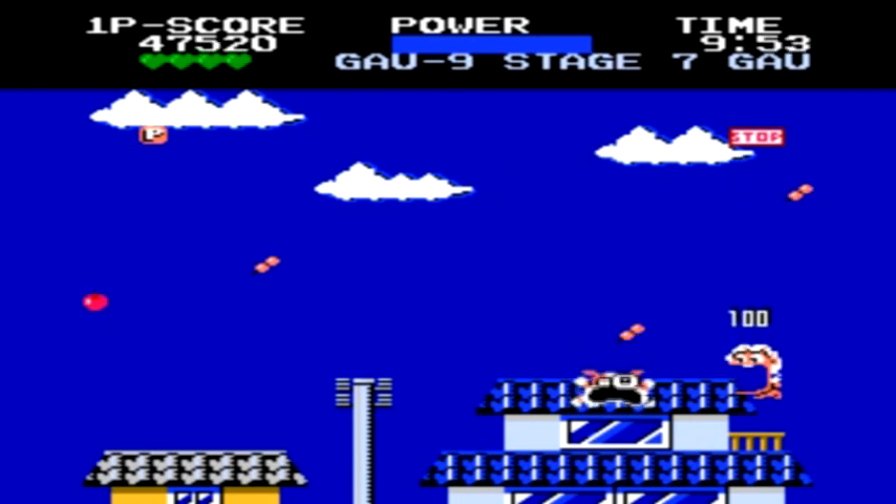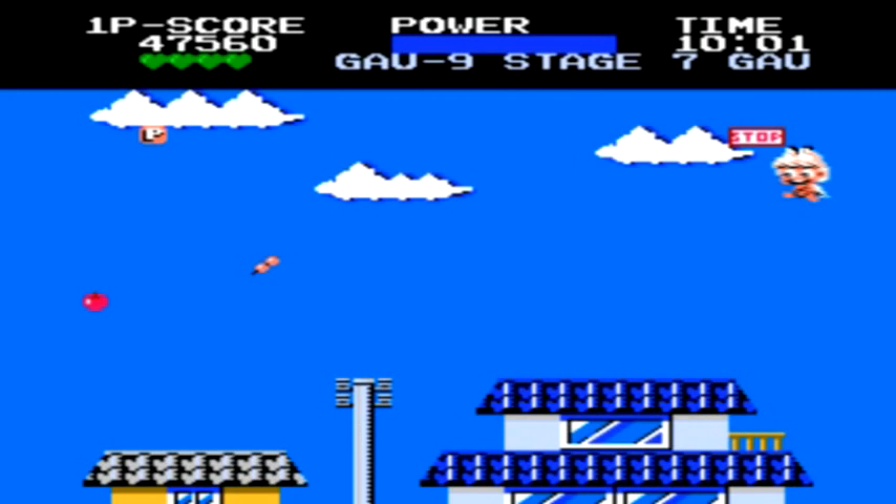At the stop sign, we have one of those bulldog enemies which can launch a lot of barks at you really quickly, so just fly down and if you have a projectile, use it on him to make this portion of the stage a little bit easier.